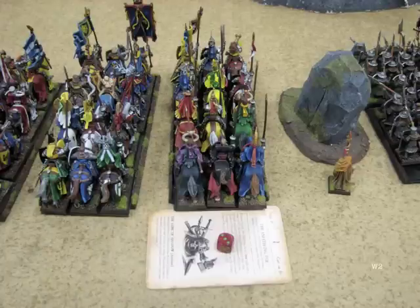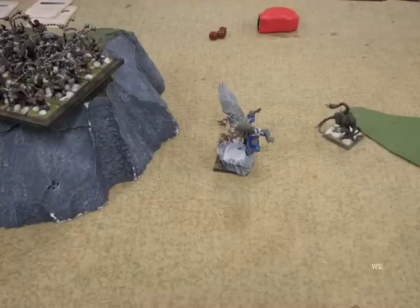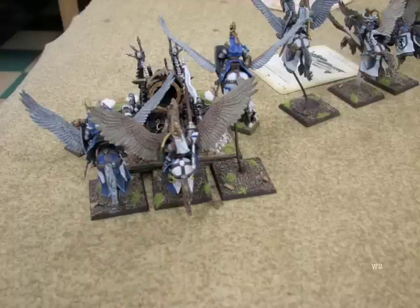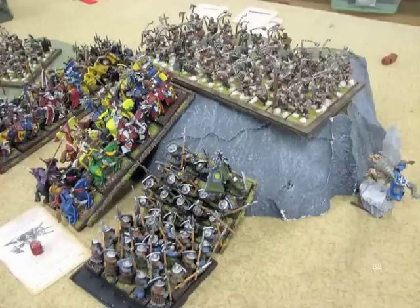During his magic phase he gets minus 3 Strength on my Knights of the Realm — good call, since he knew I wanted to charge. They're going to be Strength 2 on the charge. After combat, I killed a spawn and my General still has no wounds. My choice was to turn him to face the remaining spawn and charge it next turn, but I decided to go ahead and turn him now to get into the main fight — he can issue a challenge and my opponent's level 4 Sorcerer would have to accept. Over here, after combat I still haven't lost any Knights, so very happy with how that's going.